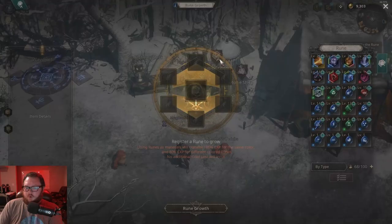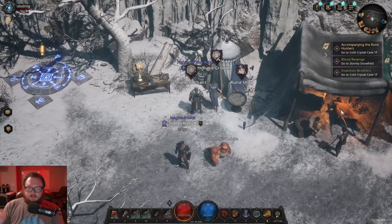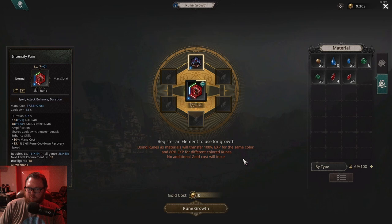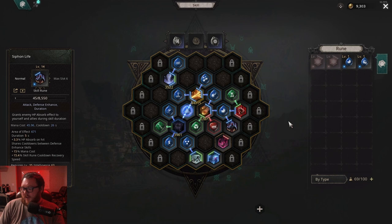You go to your normal rune growth interface and put in whatever skill it is. The skill has to be unequipped from your web first. For example, if you want to level up Intensify Pain and you don't want Siphon Life anymore even though it's already level 14, instead of popping in gems you can pop in the skill directly and consume the XP off that rune. Super cool tip — thank you so much for sharing that, I didn't know it.